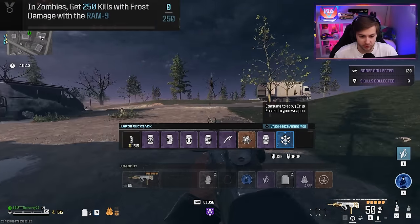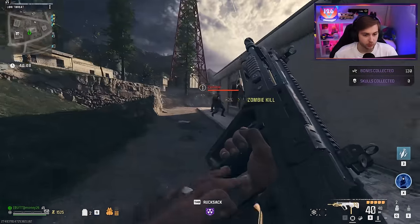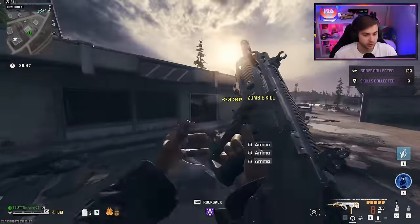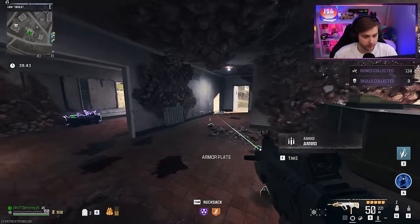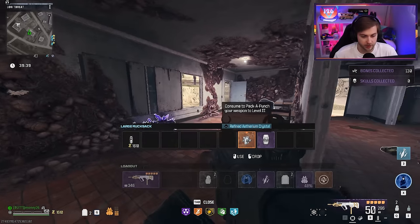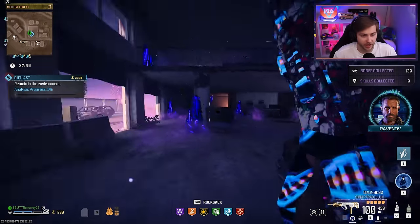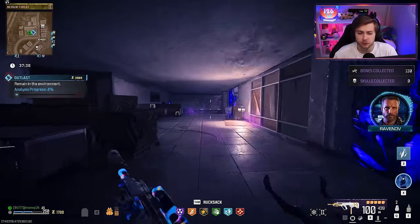We need 250 kills. We need 250 kills with Frost Damage. We need kills shortly after using our Field Upgrade, and we need to kill 10 Disciples. So let's get moving. I'm gonna go ahead and use all the perks that I got, put this to Epic Rarity and give it Pack 2. We're gonna have to work our way up to Pack 3.